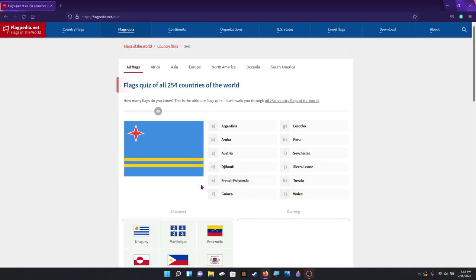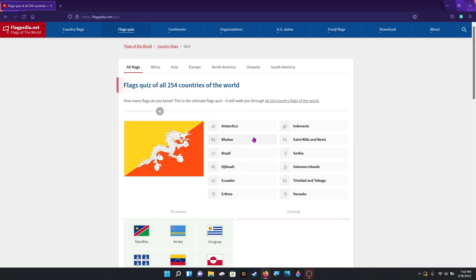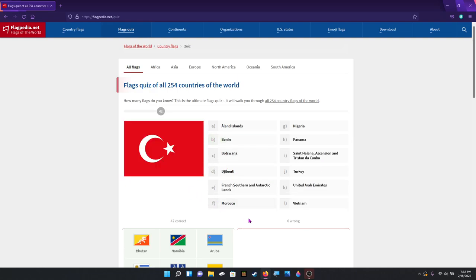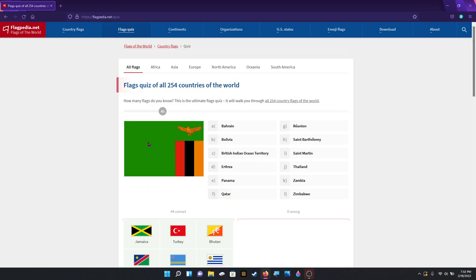Uruguay. Aruba. I think that is Namibia. Yes it is. That's Bhutan. That's Turkey. That's Jamaica. Even the flag aspect ratio changes — that's kind of funny. That's Zambia.